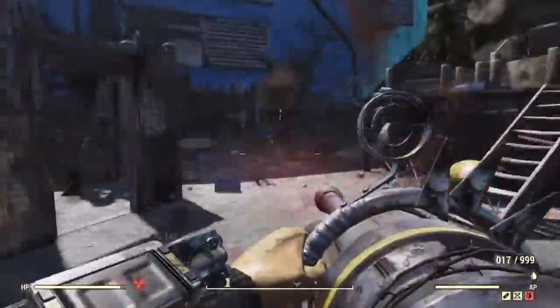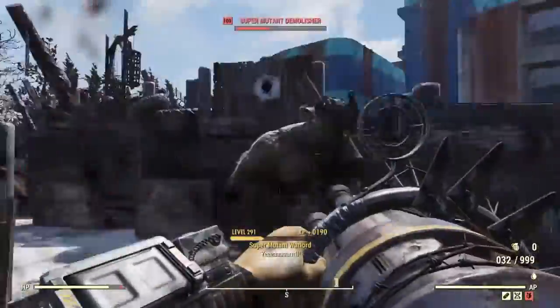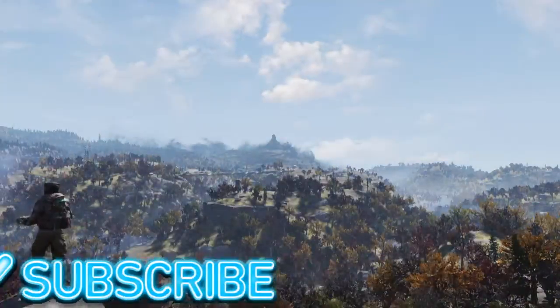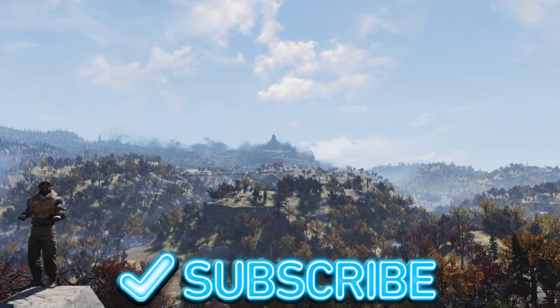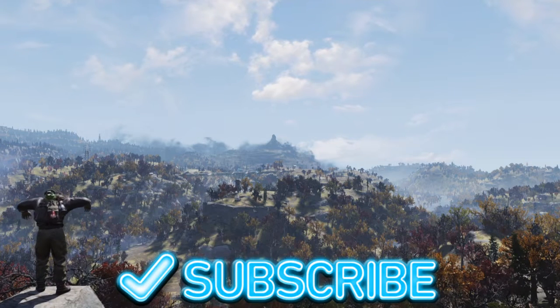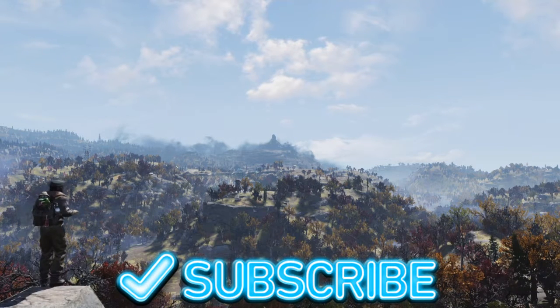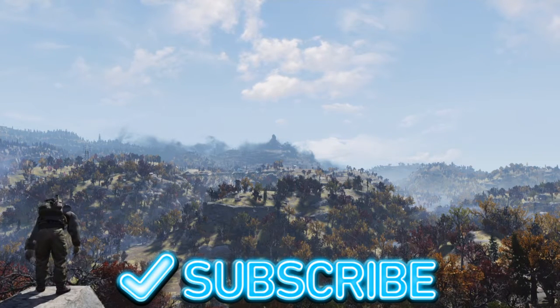I'd recommend getting up close and personal with this — the shotgun spread works through groups, hitting two or three targets at once. With no build, I'm doing around 5 damage average but 10 or 11 on headshots. I highly recommend farming the Meat Week event to get this — it took me about seven run-throughs. For a more in-depth breakdown, check out Tia's video. The Pepper Shaker is a good weapon — highly recommend getting it. Hit like, share, and subscribe, and as always, stay awesome.